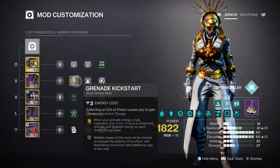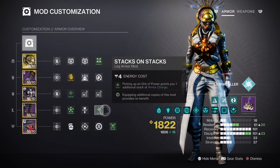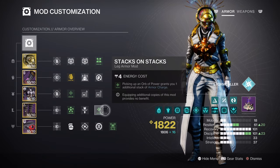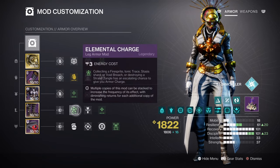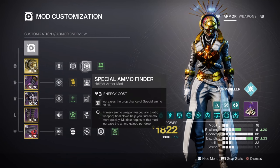Over long periods this actually pays off well when you want to use a preferred mod of your choosing instead. For the Armor Charge system, Charged Up will allow us to hold on to more Armor Charges as we play, while Stacks on Stacks will increase Orbs of Power pickup from 1 to 2. Having the Elemental Charge, Reaper, and Powerful Attraction mods will grant additional options for getting Orbs of Power. And lastly, having the Heavy and Special Ammo Finder mods will drastically help with allowing both our Special and Heavy weapons to last much longer.